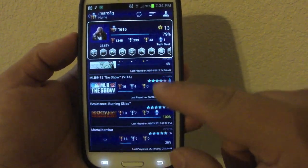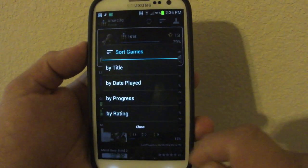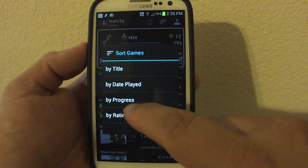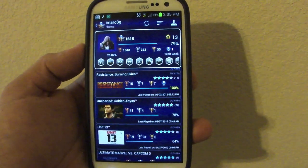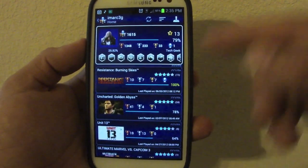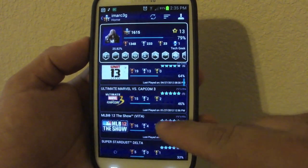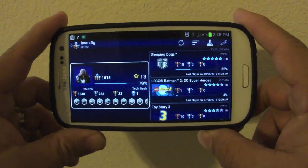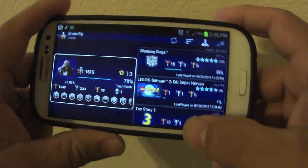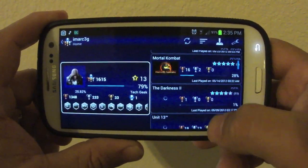Press PS Vita and it will automatically show you just the PS Vita trophies. You can also filter your games by rating or progress. When you hit progress, you're going to get all the platinums first and so on. You can also put it in landscape mode and it translates very nicely — you get the card and all the trophies and games laid out.